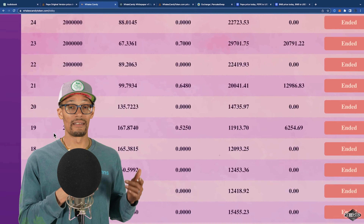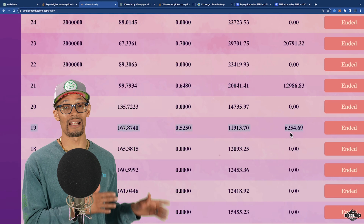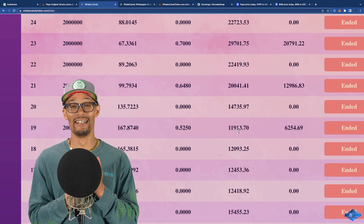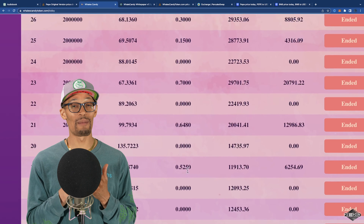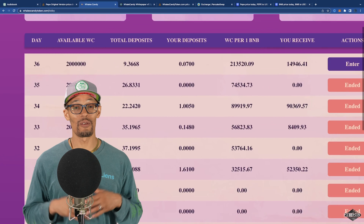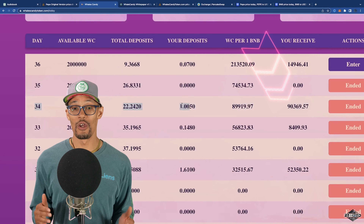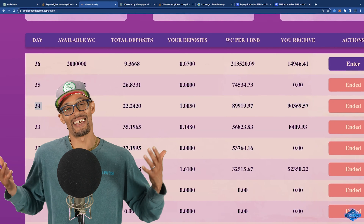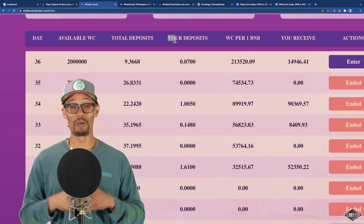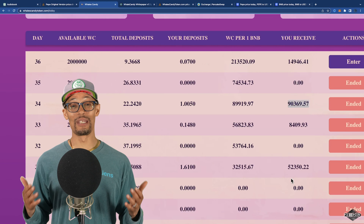For example, on this particular day, there was 167 BNB added into the lobby. We can see here how much we received. When I timed this correctly, I was able to have my BNB go a lot further than it did previously. So if you're strategic enough, you can time the lobby for when less BNB is going to be in it, which usually means there are fewer participants, which means there's a bigger piece of the pie for you. So with that being said, let's go look at some stakes and see how they're working, what to expect from them, and see how much they're actually printing. You can also see how many coins I've claimed already.